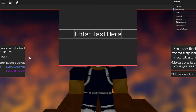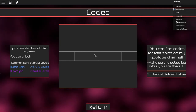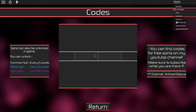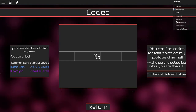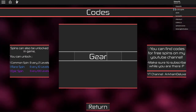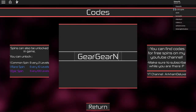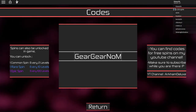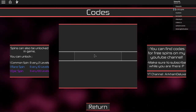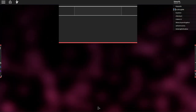Here we are and I'm going to show you the code right now. The code gives you five rare spins. Going to try to use it now — it's the 170k code. That gives us five rare spins.